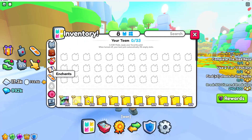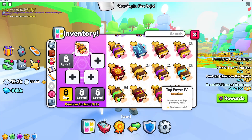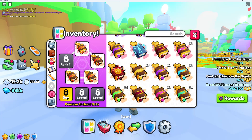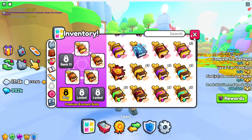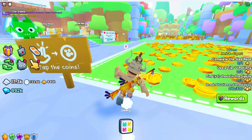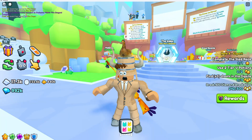Before we do anything we have to equip treasure hunter enchants — as many as we can — because it will increase the amount of drops we get a ton. This treasure hunter 5 increases the chance of drops from breakables by 30%, which is huge and will get us a ton of enchants all the time.